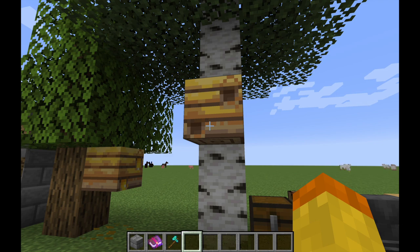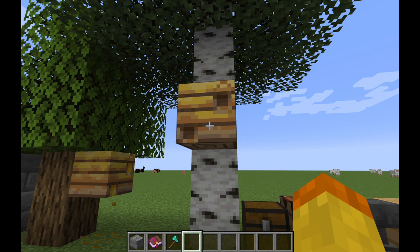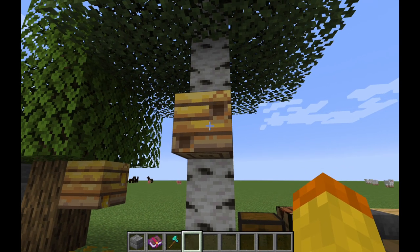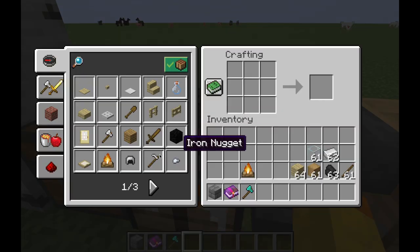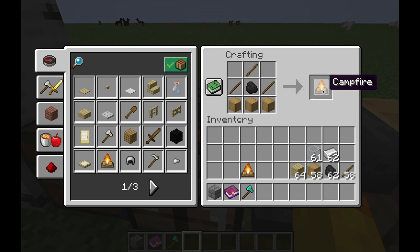With the bee nest, you want to use a silk touch axe — that allows you to not only collect the nest but also the bees inside it. If you want to collect either honey or honeycombs, you have to put a campfire underneath so that you can harvest those. A campfire is crafted from three sticks, coal, and three pieces of wood.